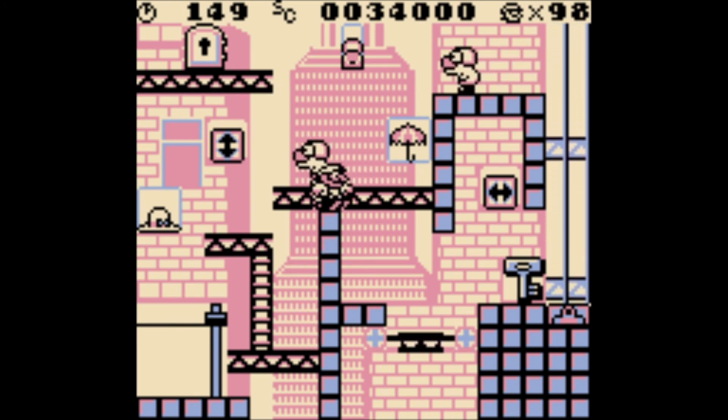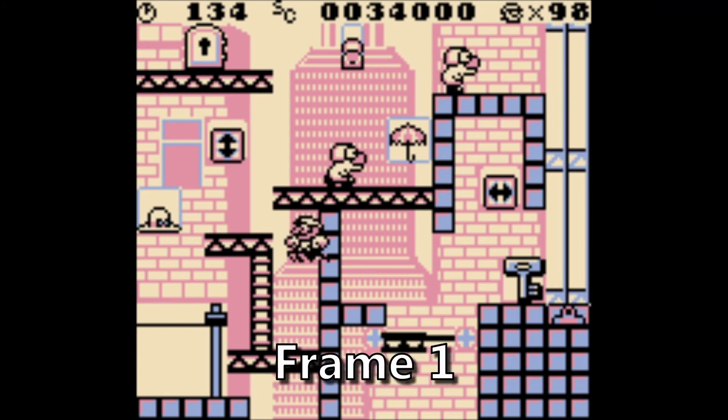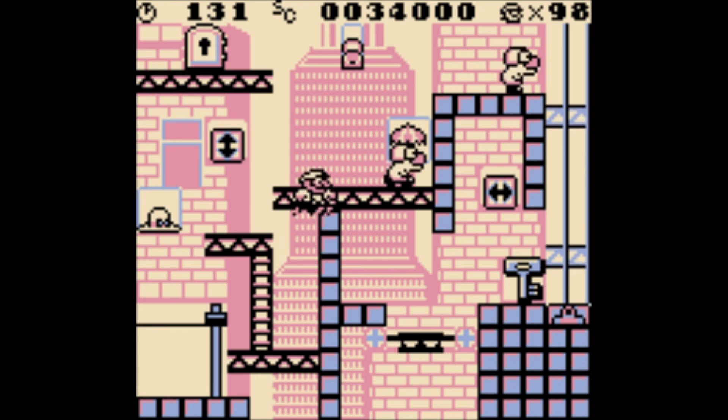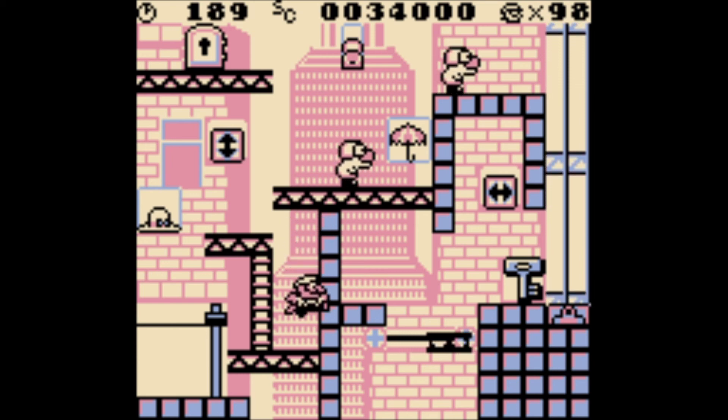The wall jump opportunity generated by a backflip is also different. Mario has 5 frames of his skidding animation. Of those 5 frames, only frames 3 and 4 will produce an effective wall jump, with frames 1 and 2 failing to produce the jump, and frame 5 producing a jump a pixel too low to be of use in cases like 1-6, 1-7, and 3-2.